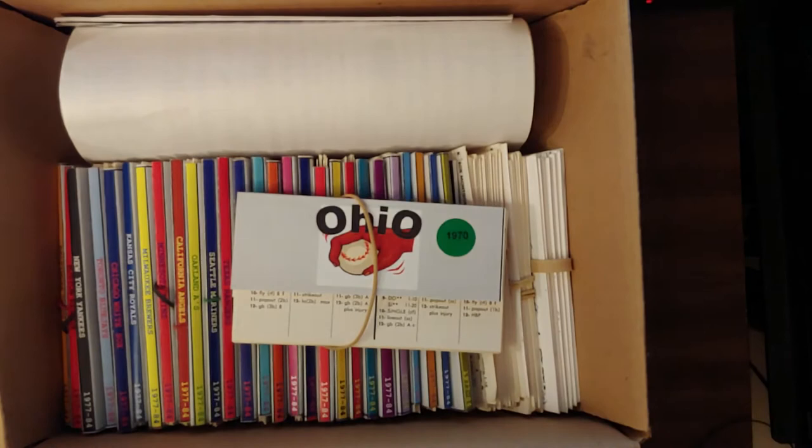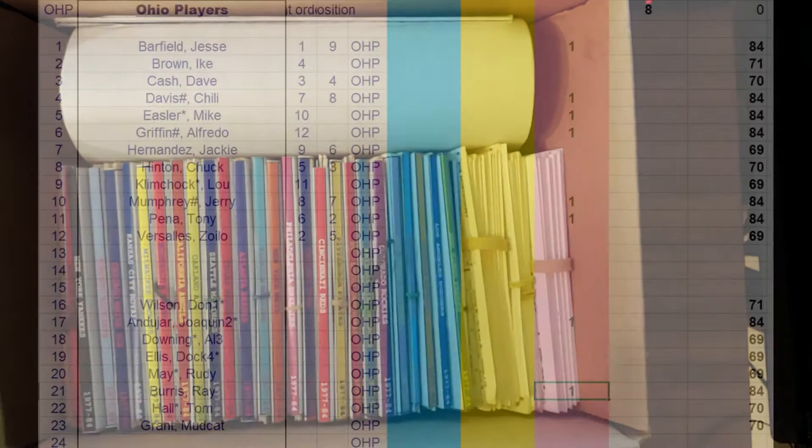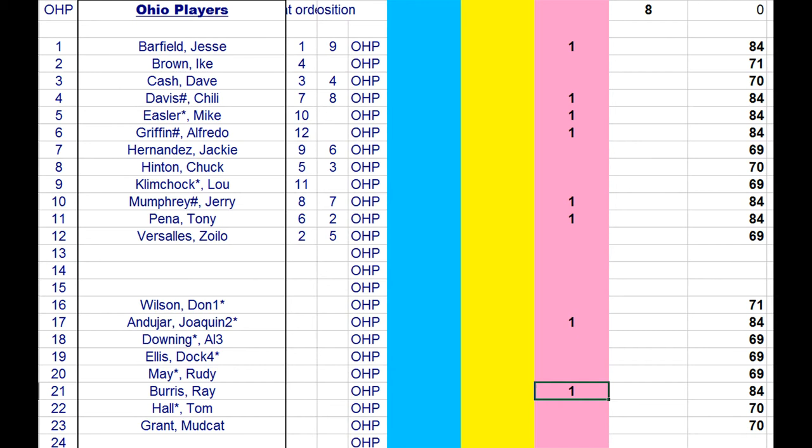Lastly, we move on to the Ohio Players. The Ohio Players lost a tremendous amount of talent — their entire outfield, which was Jerry Mumfrey, George Hendrick, Chili Davis, and others. They lost a lot of offense. They have Doc Ellis, Al Downing, Jackie Hernandez, Rudy May, 71 Ike Brown, and 71 Don Wilson currently in the league.